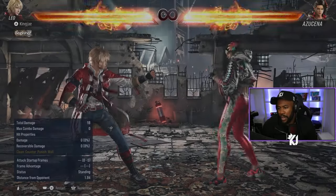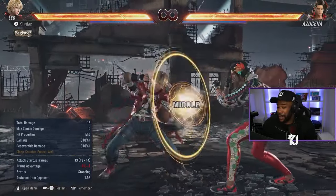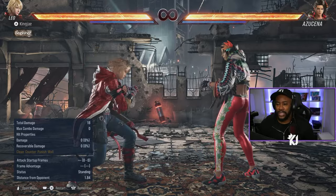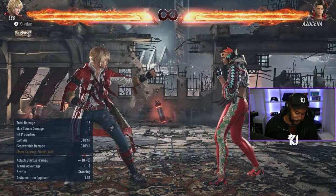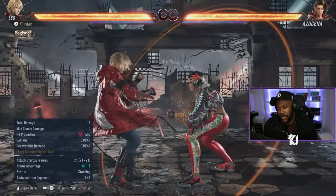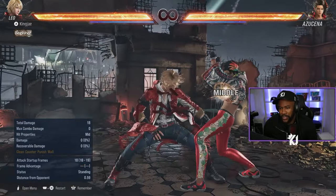You've got down forward 1, down forward 1-2, so you can check your opponents with mids. Down forward 1 is already minus 1 but not great tracking. Down forward 1-2 - the second hit is a high so be careful. You can throw this out if you think someone's gonna press buttons. You also have down 2, which is plus 4 on block.